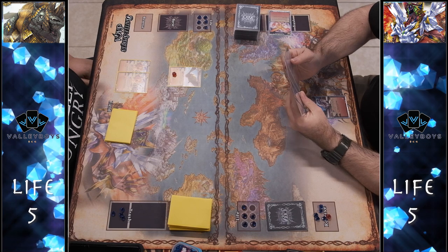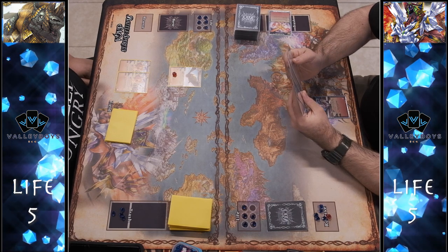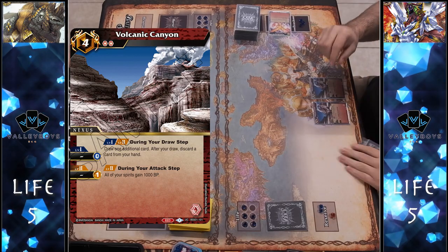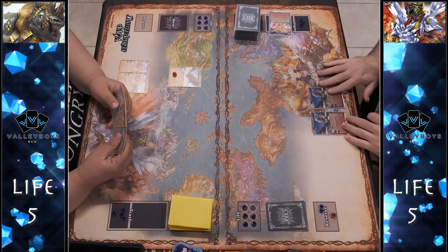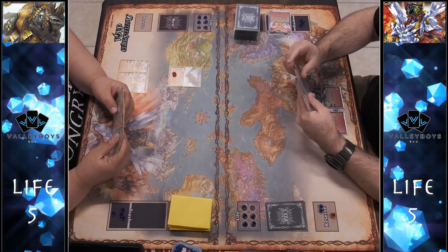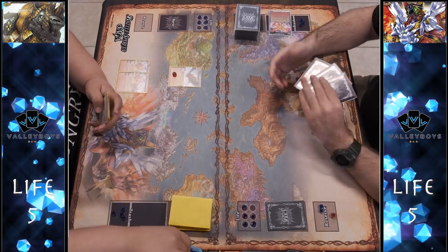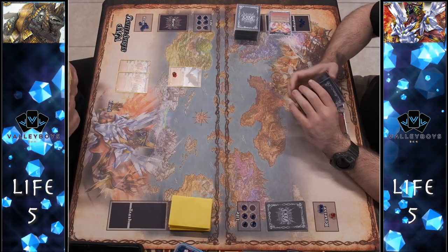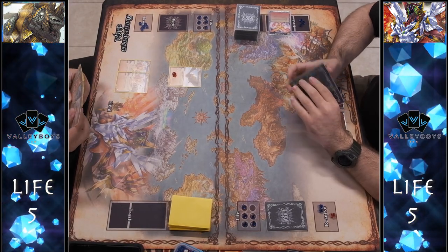My opponent sets a burst, gets the extra draw and trash thanks to Volcanic Canyon, then plays a second Volcanic Canyon to set up extra cost reduction for their future spirit plays. I get my draw step, core and refresh step.